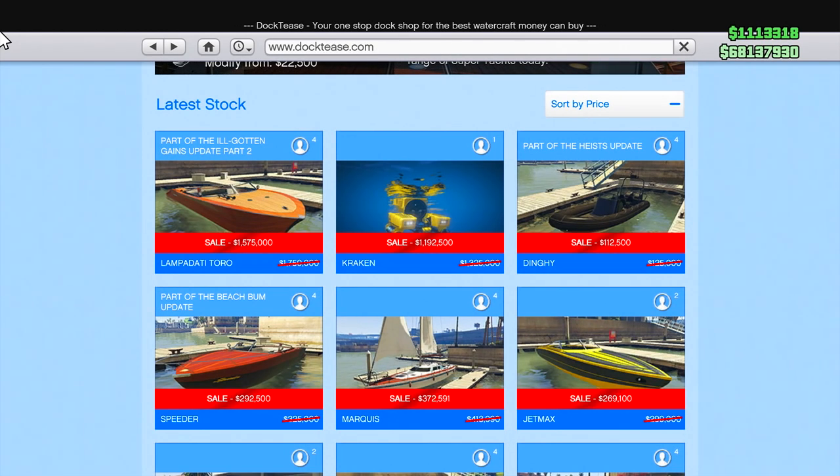There's actually a huge sale going on on the Docktease site — every vehicle listed here is on sale. You've got the Lampedati Toro, originally $1.75 million, now $1.575 million. The Kraken Submarine, originally $1.325 million, now $1.192 million. The Dinghy, originally $125,000, now $112,500. The Speeder, originally $325,000, now $292,500. And the Marquise, originally $413,000, now $372,591. That's a pretty nice discount right there.